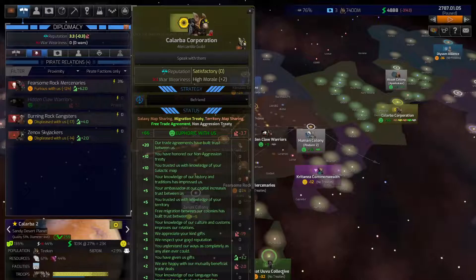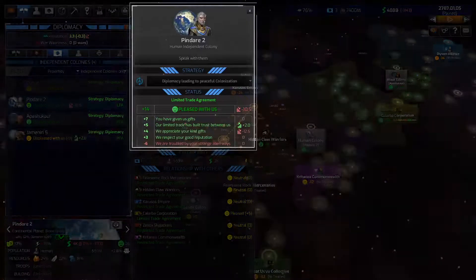Diplomacy with independents is focused on trade and, if done well, can lead to an opportunity to integrate the independent world into your empire, which can be a great benefit, especially when your empire is still young.